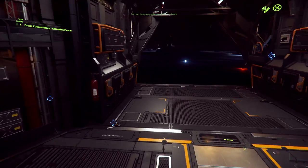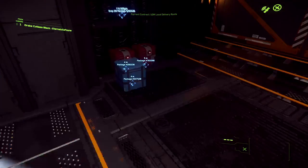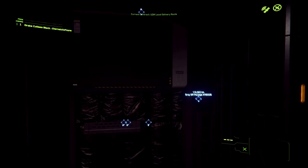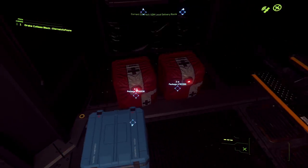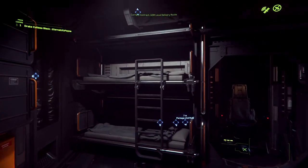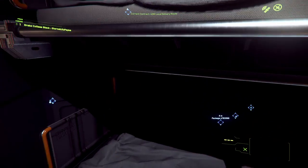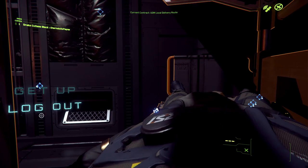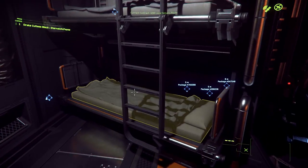I'm going to go back and get the other two packages and I'll see you guys back on the ship. We have all the packages here — and you'll see the packages have numbers on them that directly correspond to the numbers on their delivery locations. Also, something to note about these beds: you can actually log out from them. If you lie down in a bed, look over and you'll have the option to log out. I'm going to get back up because I don't want to forfeit the money for delivering these packages, but that's a really important feature — otherwise you have to go back to a spaceport to log out of the game.